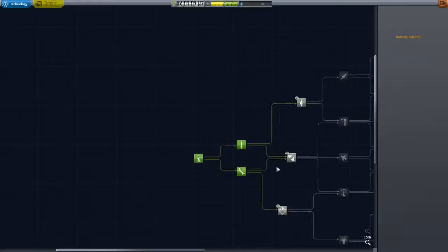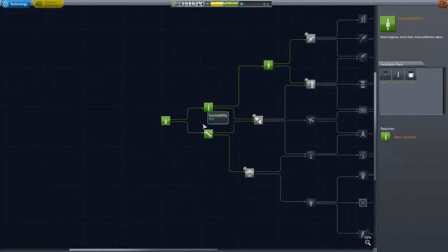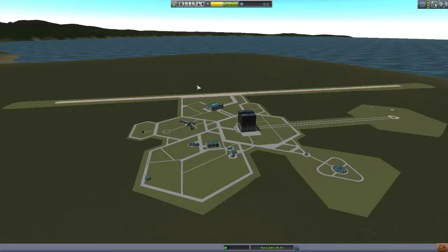So we'll go to the Research tree and see what we want to buy. We've got a bigger booster, some flight control, parachutes. I'm thinking we go for the bigger rockets — we'll do that. So in two launches we've unlocked 3 nodes and gotten all the way through tier 1. That's great news.